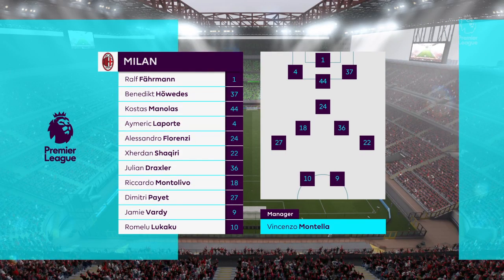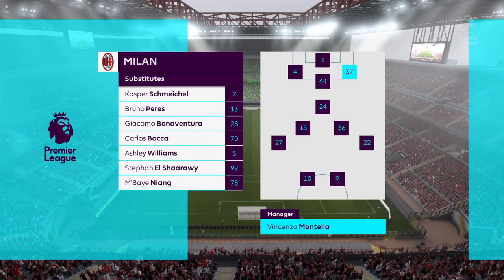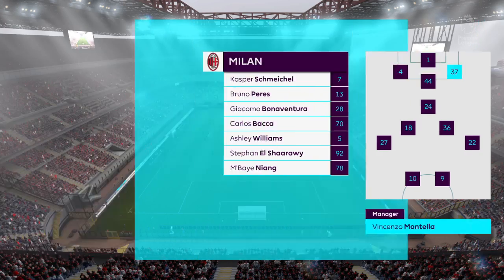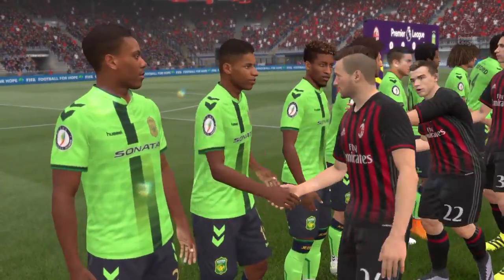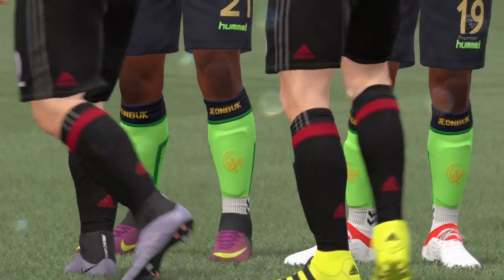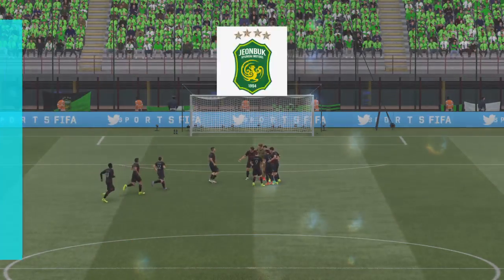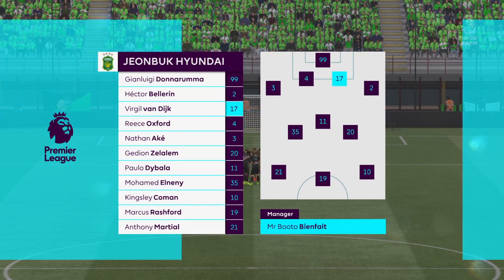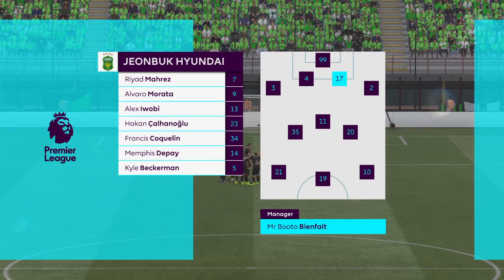This is the Milan lineup: Ralph Farman starts in goal, Aymeric Laporte plays with Benedict Herwides in central defense. Jordan Shaqiri starts with Dimitri Payet in the wide positions. In attack, Romelu Lukaku starts up top with Jamie Vardy. For the away side, Gianluigi Donnarumma is the goalkeeper; Anthony Martial starts with Kingsley Coman as the wide options. Paulo Dybala partners Marcus Rashford in attack.